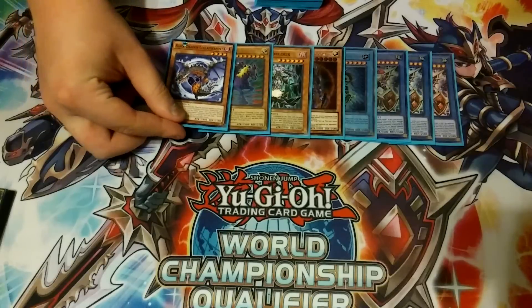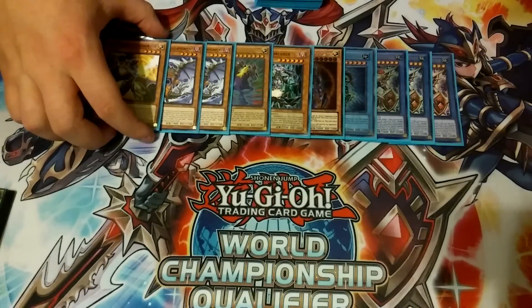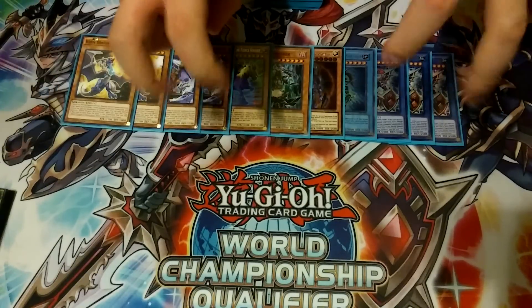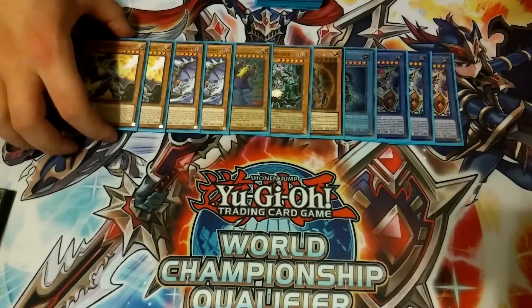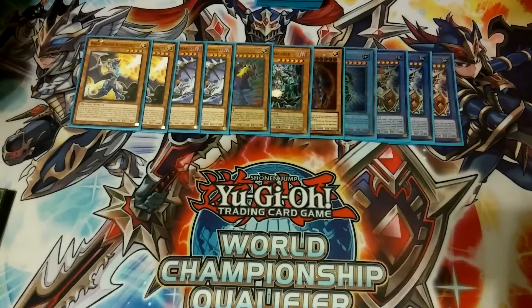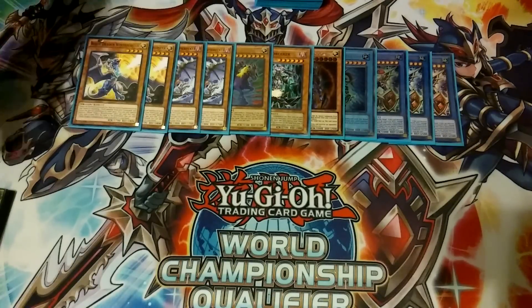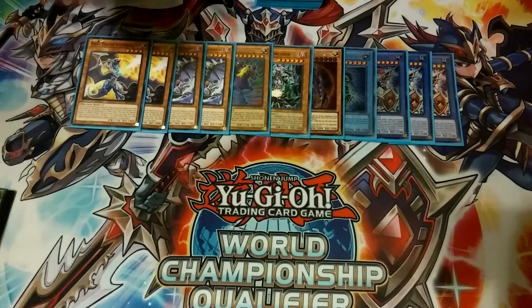We play two copies of Black Dragon and two copies of White Dragon. If you can banish a mini knight, you get those searches off, plus these let you go into some rank 4 plays. They also help out when Link Summoning comes out — you can banish one from the graveyard to get a free level 4, normal summon another monster, and send them both to go into something like Decode Talker. We'll do updates on that when they become legal in the TCG.